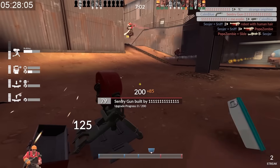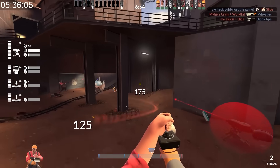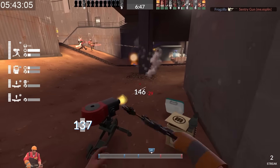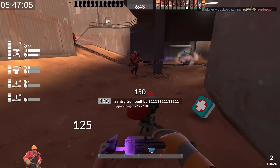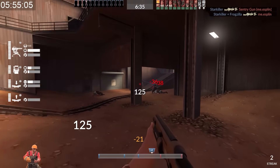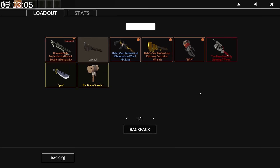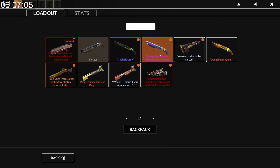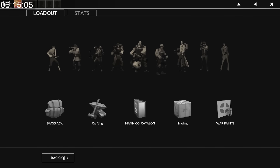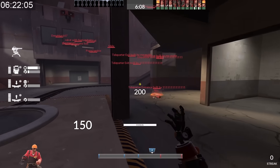I still need to get a Wrangler kill. It might be easier to do that with the Gunslinger instead. Come down here - I want someone to walk into my wrangled gun really badly. I definitely don't have a level one sentry that I'm going to wrangle or anything. Level two now. I'm trying to do this in such a short amount of time. Don't die, come back in - it's safe now. I almost got that. I'm switching to the Gunslinger. What else do I have to get kills with? Oh - this thing, this dumb thing.